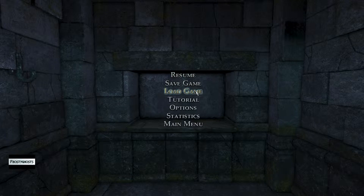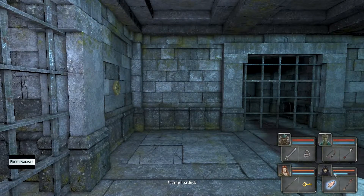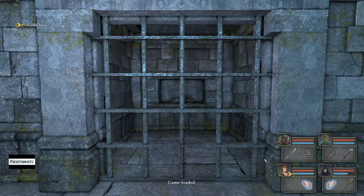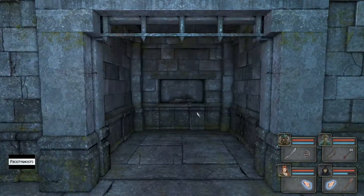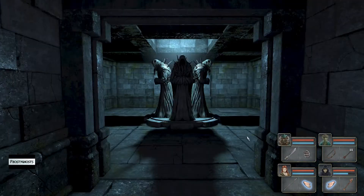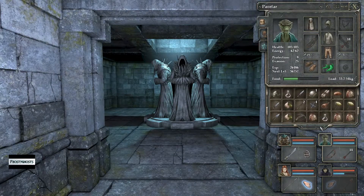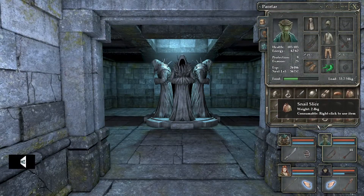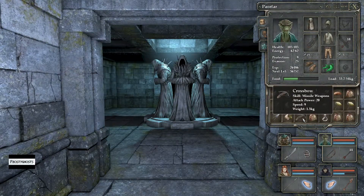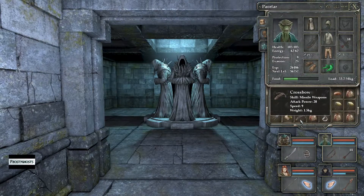But instead of choosing that one, let me see what the other choice would be. So we'll go to this second room here — this is a crossbow, which could come in handy for my rogue. The only problem is the attack speed on the crossbow is pretty slow; it's a speed of nine, whereas my bow is a speed of twelve. Now the crossbow does eight points more of damage.